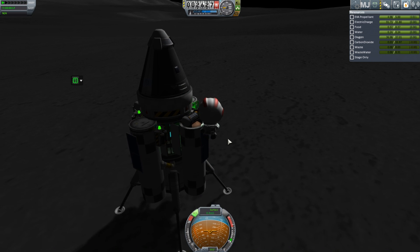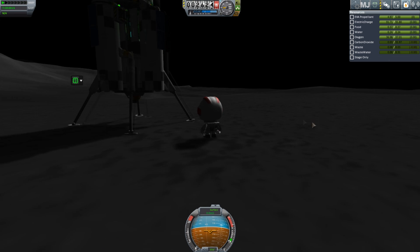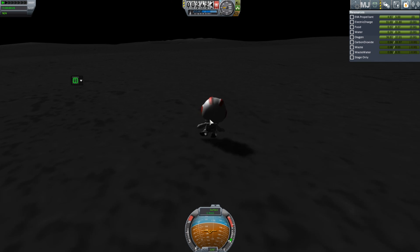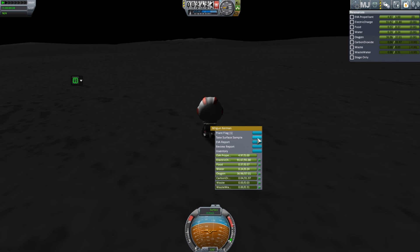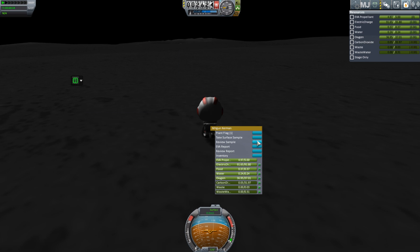There's no walking around trying to find EVA report spots — it's just planting a flag, which usually pays for one of these missions. That's basically it — just gotta figure out how to get the money to do the missions I want to do. That seems to be what this game is: NASA 'try to get your budget' simulator 2016.